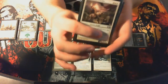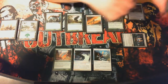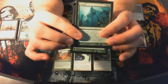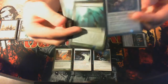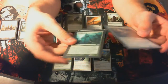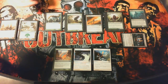Now the 5-drops. 2 Dawnstrike Paladins — I pulled 2 others besides the ones in my promo pack — and 2 Enlarges on top of my other Enlarge. So when you Enlarge a Dawnstrike Paladin, stuff gets real. Especially when the Dawnstrike Paladin has Fire Shrieker — gaining like 20-some life a turn was pretty disgusting.